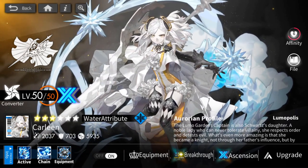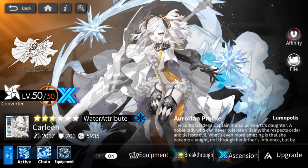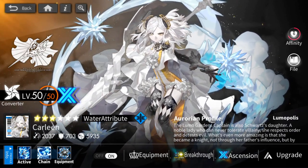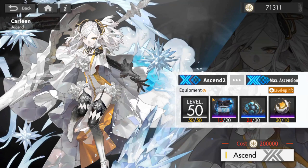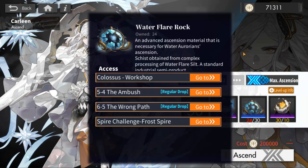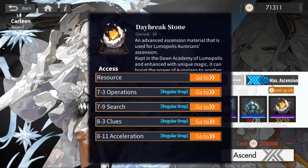In terms of getting your unit to A3, there's no simple magic trick here. There's no easy, simple way to get to A3 ASAP. You have to be grinding, and a lot. The requirements for A3 are: you need to be level 50, which requires you to be A2, and the materials are 20 Tier 4 Elemental Ascension materials, 30 Tier 3 Elemental Ascension materials, and 10 Tier 4 Faction materials.